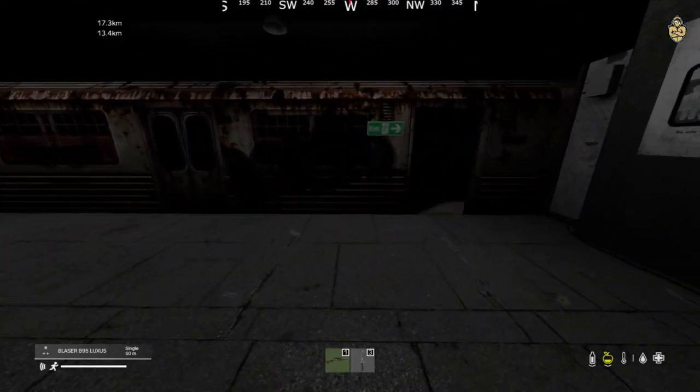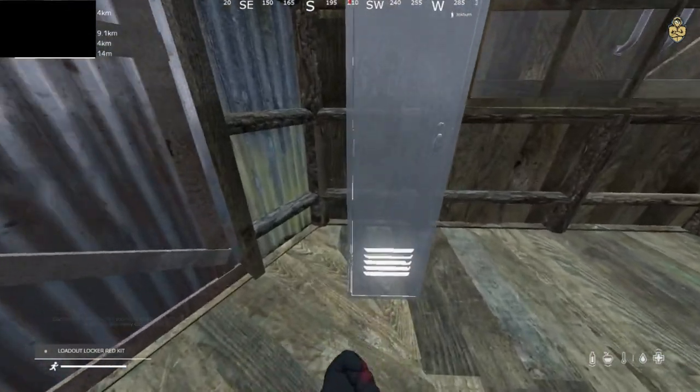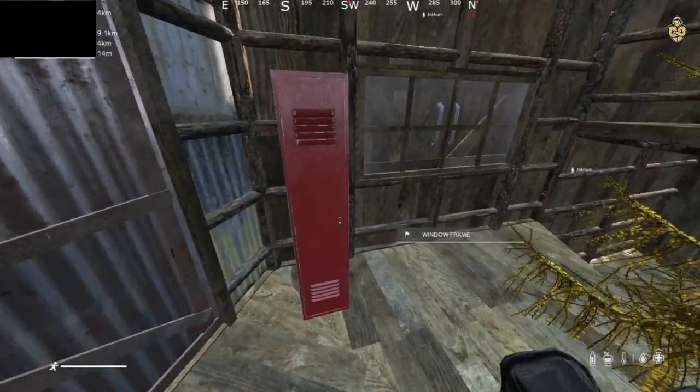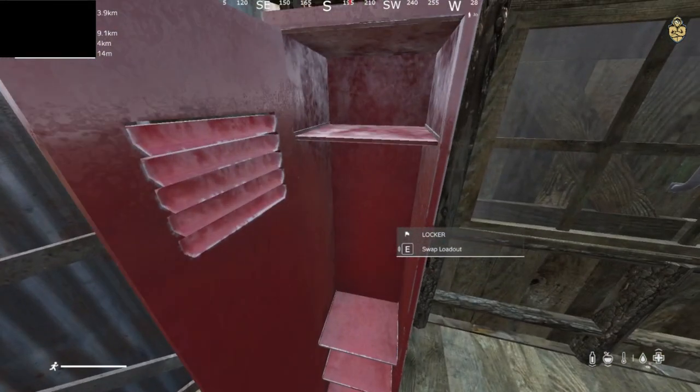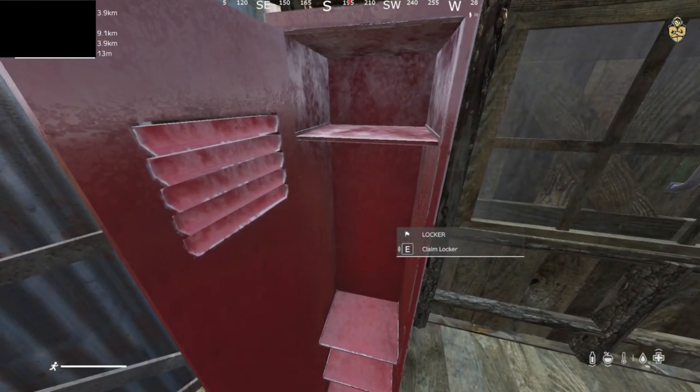Okay, this is gonna be interesting. I'm placing out the locker — nice size. Let's open it. We have the functions: swap loadout, close, and claim.